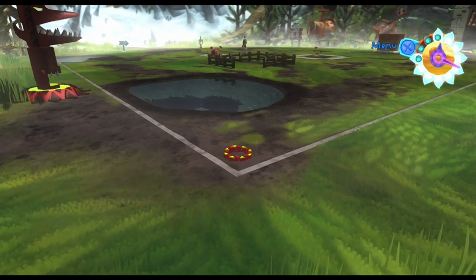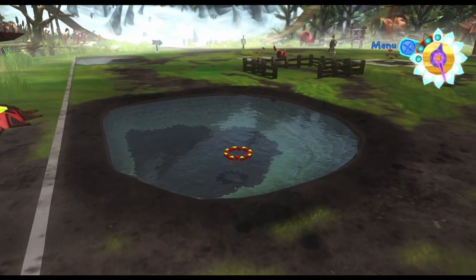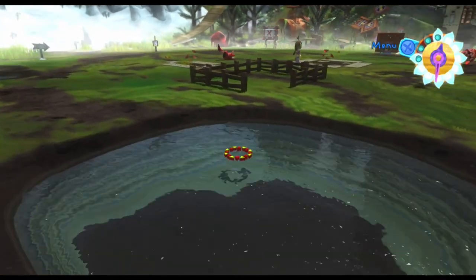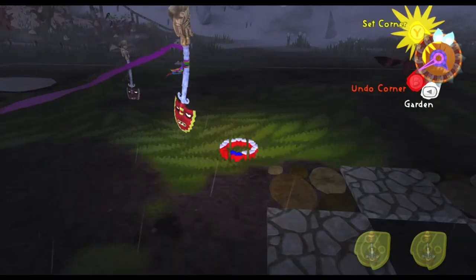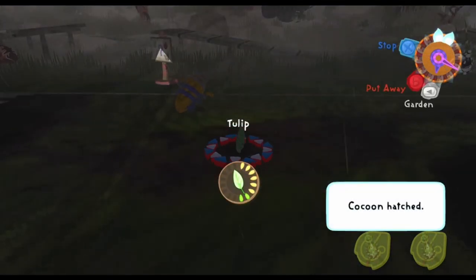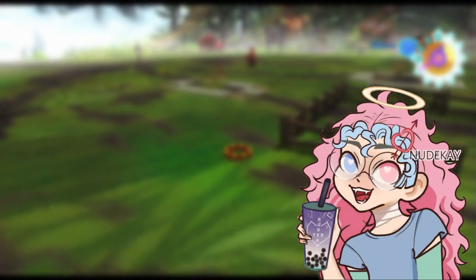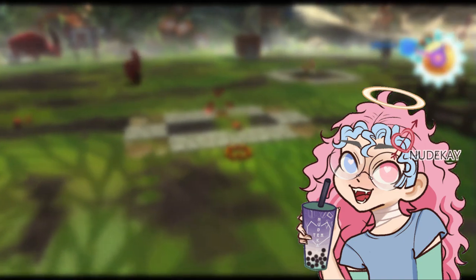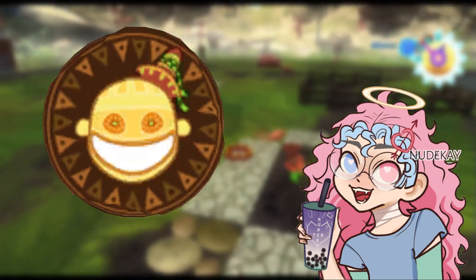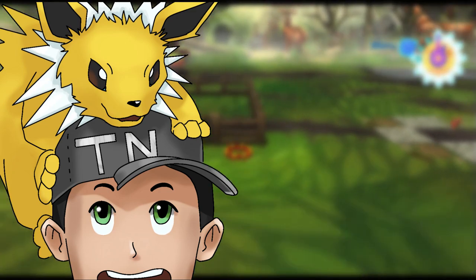The game drops you into a torn-up plot of land that you'll need to transform into a functional garden. I mean, this place is a dump. The tools you show up with include a shovel and a watering can, but the game also provides stores that allow you to do many things such as purchasing items, building piñata-specific buildings, and hiring services to take care of certain chores for you, all in exchange for chocolate coins. Chocolate coins? Who needs to buy food when you can eat your money?